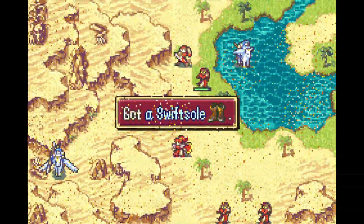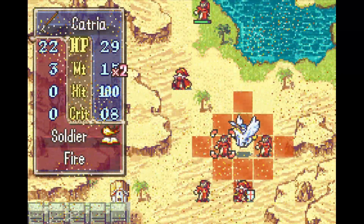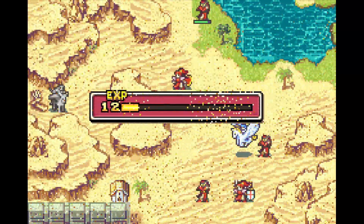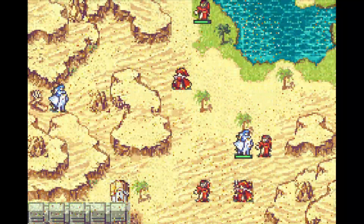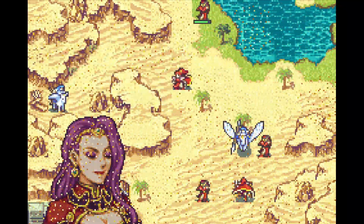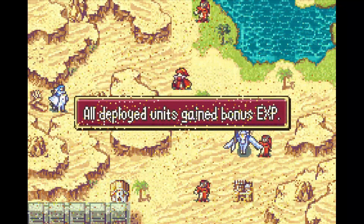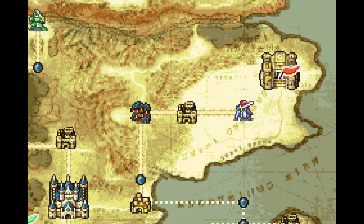Now Palla goes and gets the Swift Soul. And Catra moves her full move. And because Sonya will move first, she kills one of the Witches instead. And there we go — that's Sonya. RIP BOZO! So yes, that is 19 turns with all the Desert Items collected, which means that we can continue.